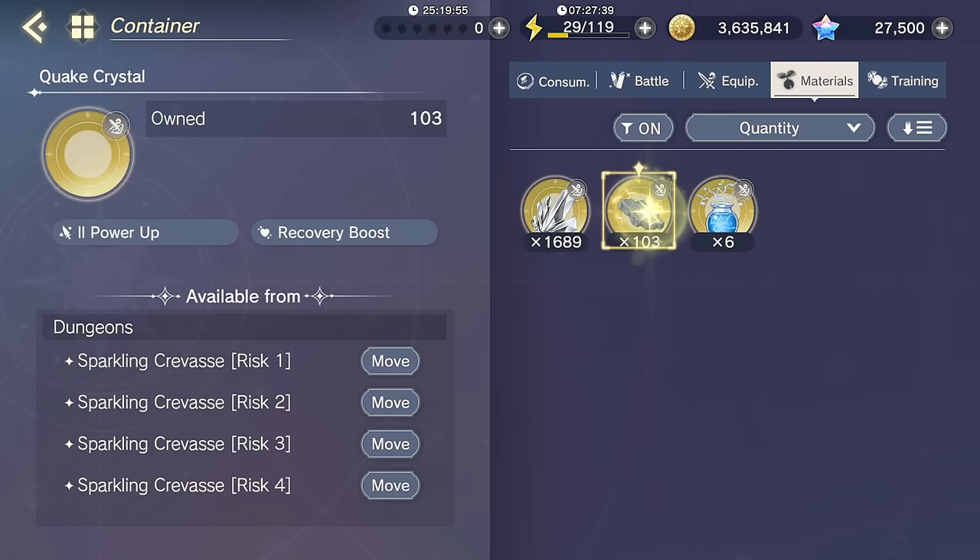You have to select equipment and then you can choose a trait, so you can see everything with skill power like this.